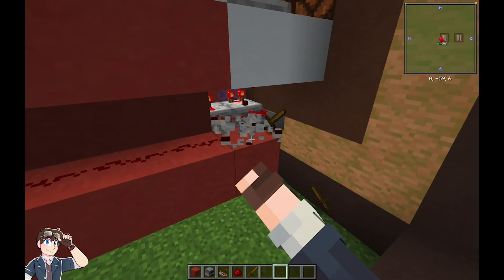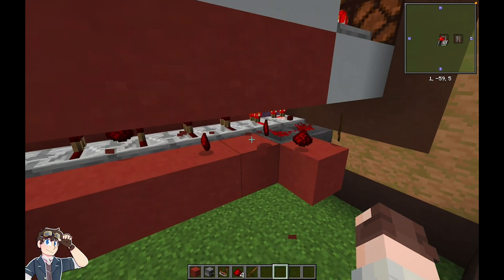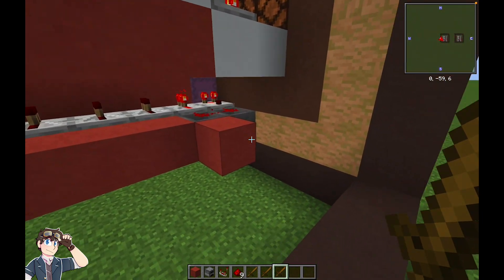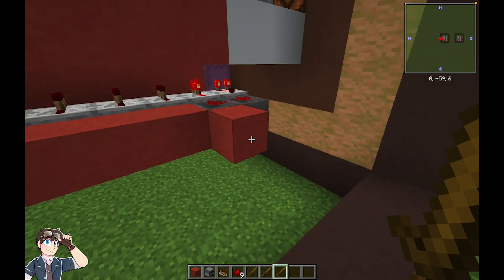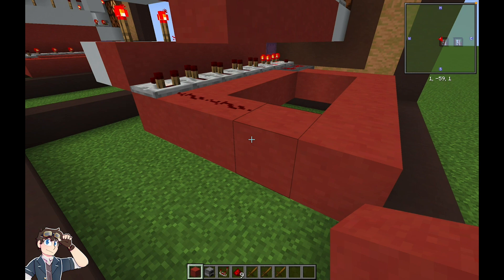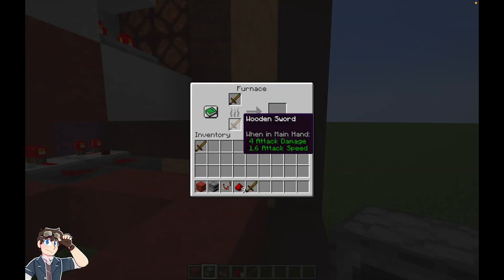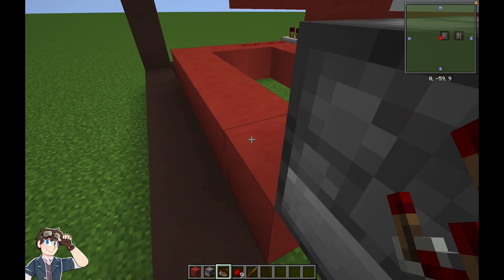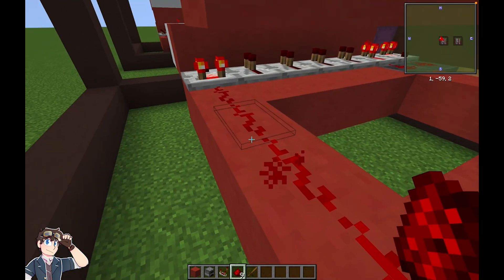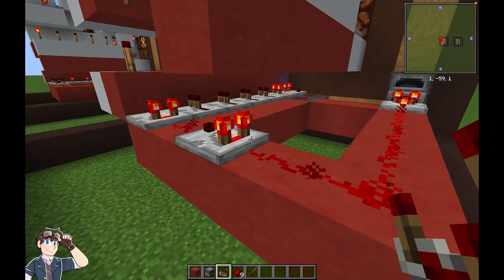Remove the furnace and comparator. Remove these four blocks here and these four blocks here. Add additional blocks for the extended redstone line that will come around here. Place the furnace here and add the two wooden swords to give the output signal strength of 10. Add the comparator next to the furnace and switch it to subtract mode. Add redstone dust to connect the comparator output to the decoder. Replace the redstone dust on this block with a comparator — this is because our new redstone line is longer than before and we need to ensure no loss of signal strength.